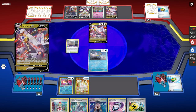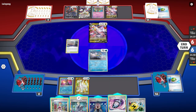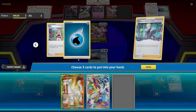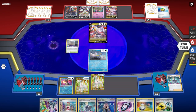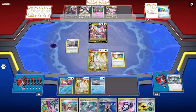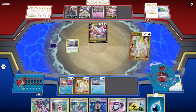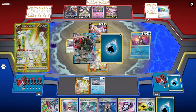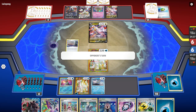Especially with the Arceus sitting in the back, the possibilities my opponent can do are endless. I'm not worried — the only V Pokemon I'm playing is the Blastoise. Lost City might be a little bit of a problem, double turbo energy may also be a problem. There's another Duraludon V — most of these decks play two to three. I kind of want to use Irida, but I don't want to do it yet. Switch is going to be pretty crucial. We're going to go ahead and hit the switch and shivery chill.